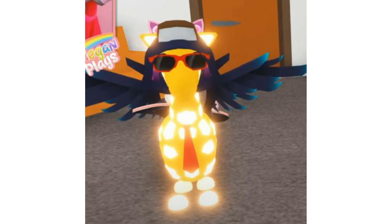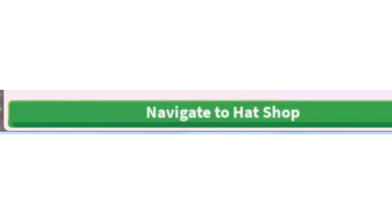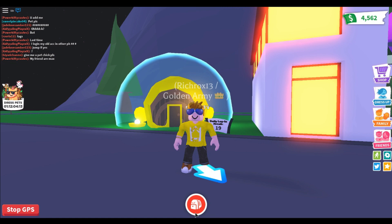Those sunglasses on the giraffe are the ones from the sunken ship — if you've seen those sunglasses, they're in the sunken ship. Last but not least, we will be getting a Hat Shop! It will be included somewhere on the Adopt Me island.